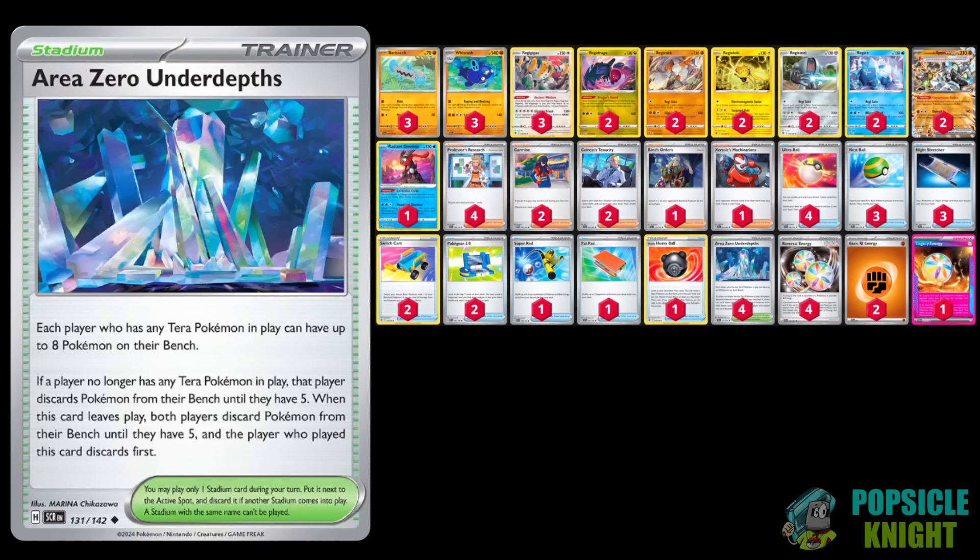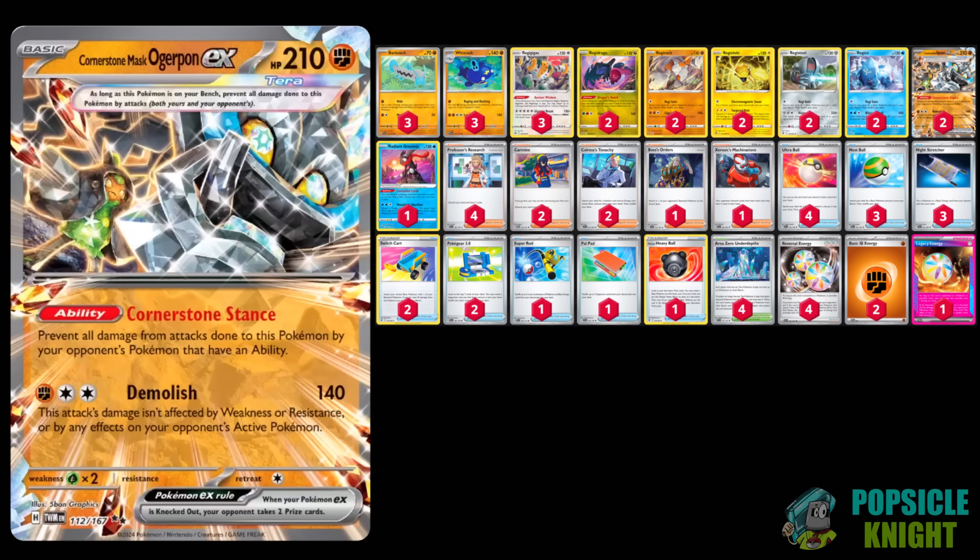To make this work, it's essential to use the Area Zero Underdepths stadium card. This expands your bench space to accommodate up to eight Pokemon, giving room for all six Regis and at least one Whiscash line. For the stadium to take effect you need a Terra Pokemon in play, which is why we also have Cornerstone Ogerpon ex — it activates the Area Zero stadium and can wall off attack damage from any Pokemon with abilities.